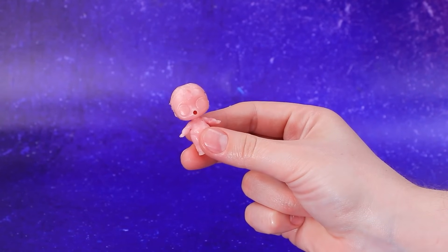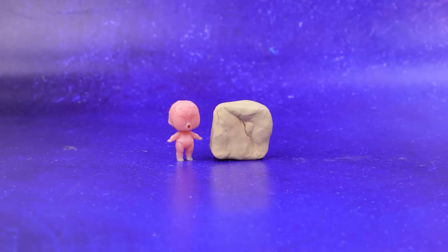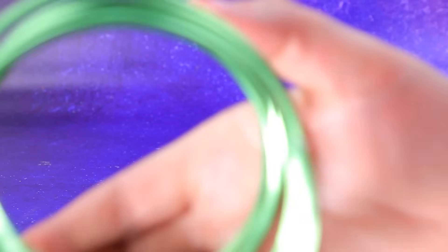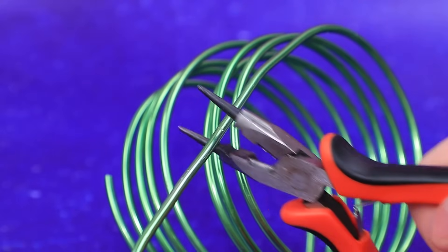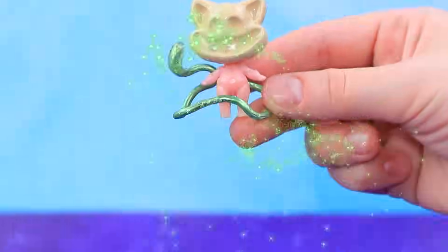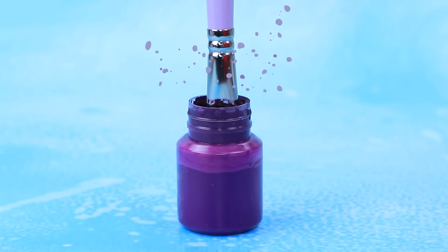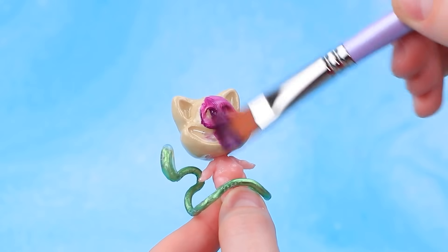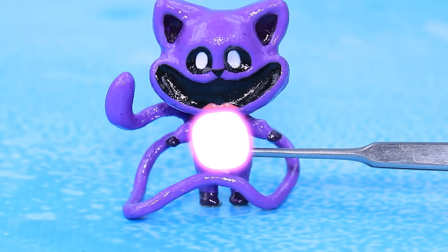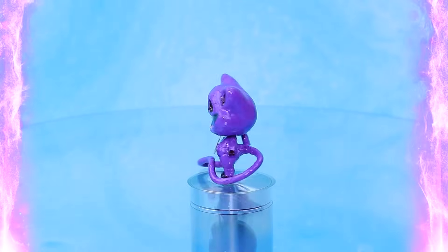Hello, cutie. Mold the face. Take some wire — that's the tail. Better in purple. Detail the features. Even Catnap has her own Kwame.